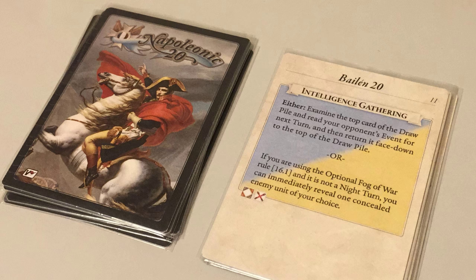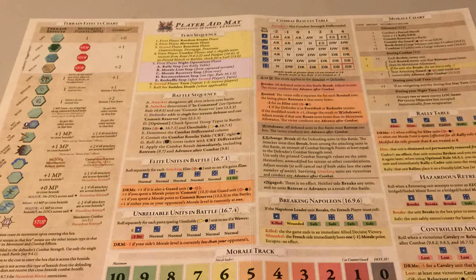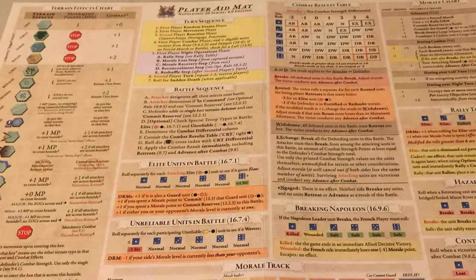There is a deck of twelve cards used for determining random events for both sides. There are events exclusive for one side, as well as events common to both. A player aid mat is also included, and it contains the tables and charts mostly used in the Napoleonic Twenties series, as well as a sequence of play and battle sequence.